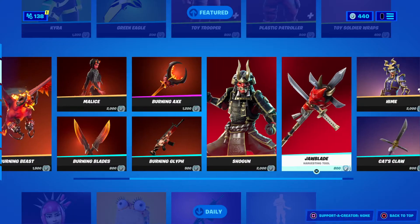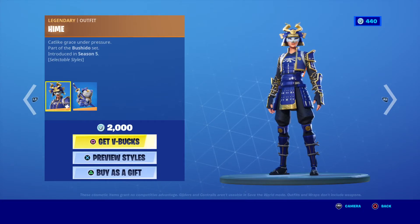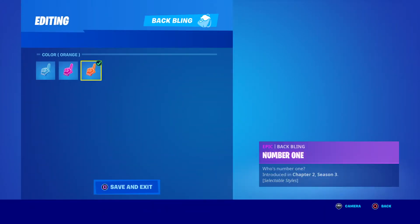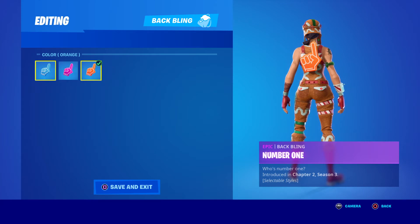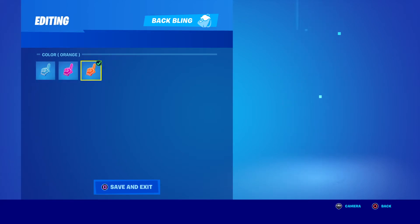And we got the Jaw Blade, Cat's Claw, and then Hemi. And if you guys didn't know, they came out with a new style for this back bling for the FNCS rewards from Twitch. They have blue, pink, and orange.